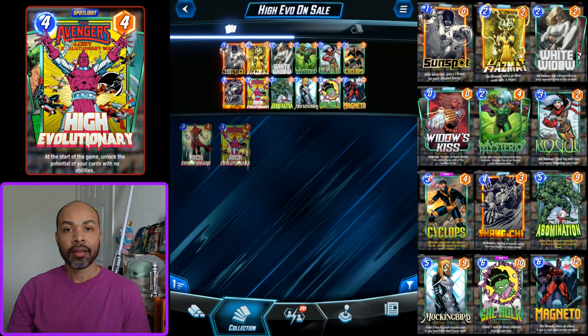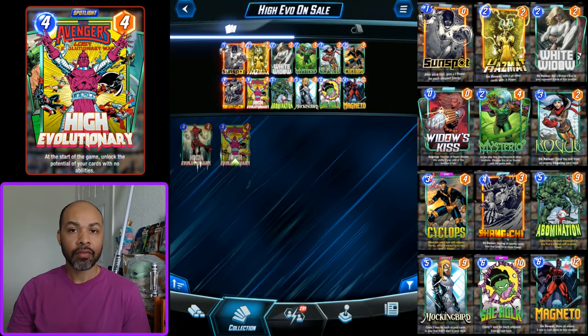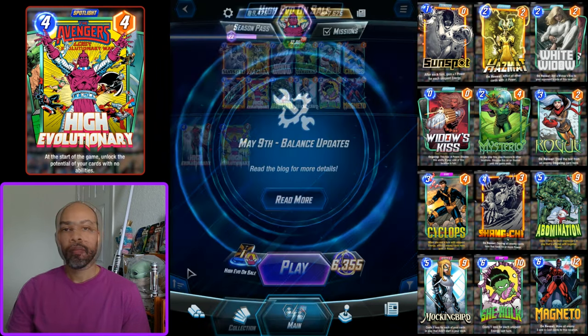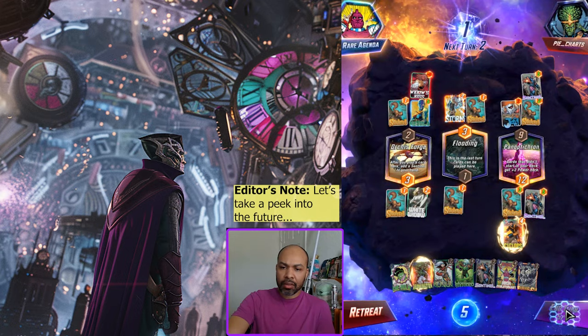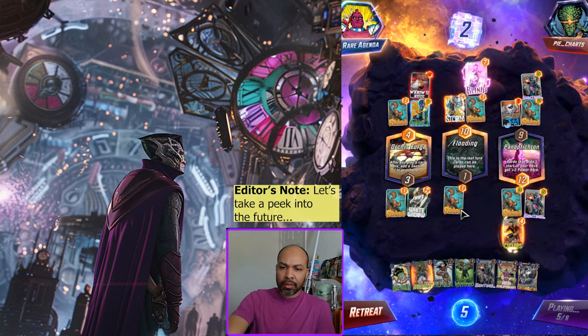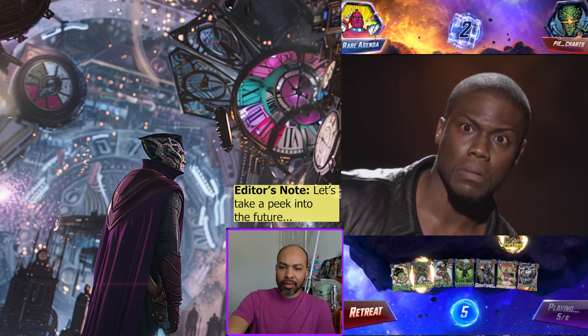Hi and welcome back. Today I have a deck called High Evo On Sale — a High Evo deck with cards that can get discounted costs. My rank is 6355 and we will see how high we can climb.